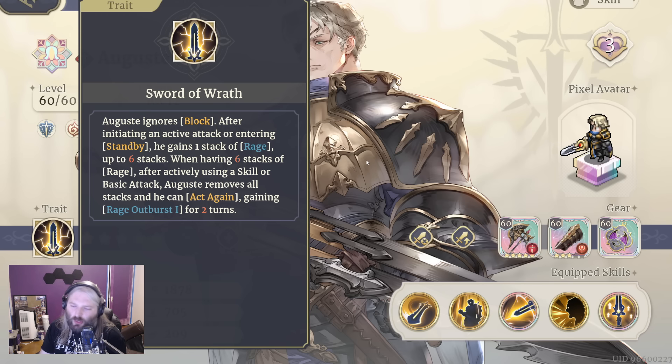After you do an attack or a standby — just end your turn — you're getting a stack of rage. Once you get six stacks, if you use a skill that doesn't end your turn, he'll go into rage burst immediately. But if you're at five and have an attack that brings you to six, you get the six stacks, remove the stacks, rage burst, get to act again, and the rage burst lasts for two turns.